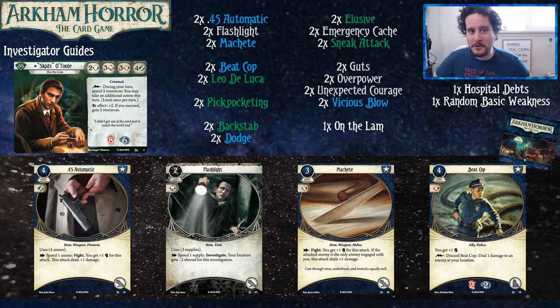Hey everybody, welcome to another new player guide. We're almost done the course of investigators, but we're currently stopped at Skids O'Toole, the rogue investigator from the game. These decks were built by Travis using only two core sets, and all of our suggestions are going to be coming from exclusively the cycles. We're going to be taking them piece by piece as opposed to just assuming you have every card in the game.